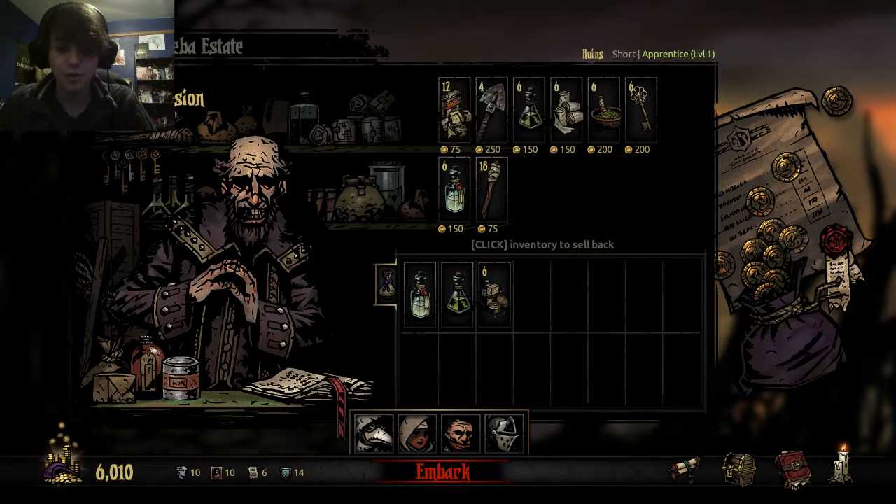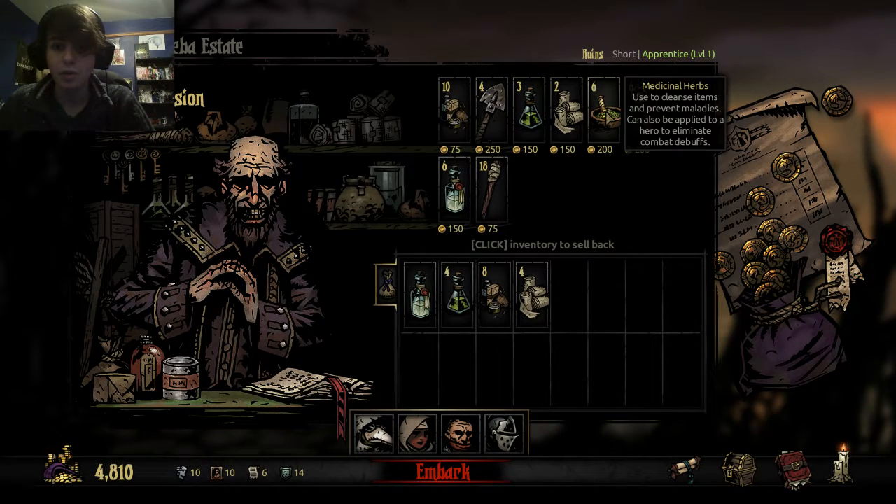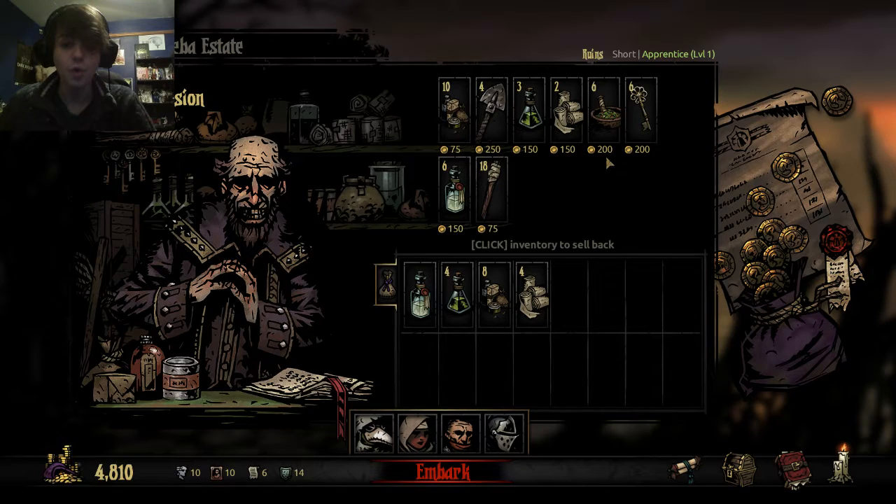Normally I get eight food. That will cover if they want to eat twice in a mission, which is unusual but has happened. It will also cover basic healing if I absolutely need it. I want to grab some bandages to stop bleeding, and some anti-venoms. I don't usually use medicinal herbs — it's useful in certain areas like the cove where you'll run into dead fish corpses and you can use medicinal herbs to cleanse the gut and get items from it.